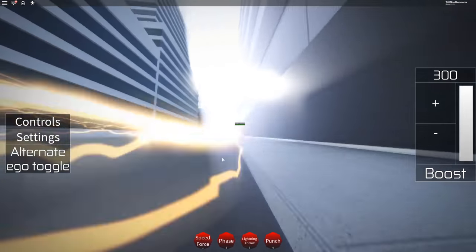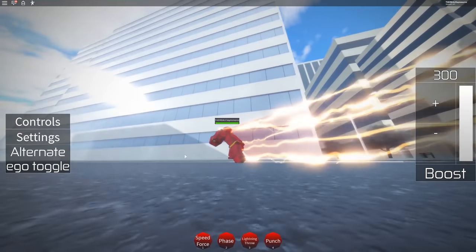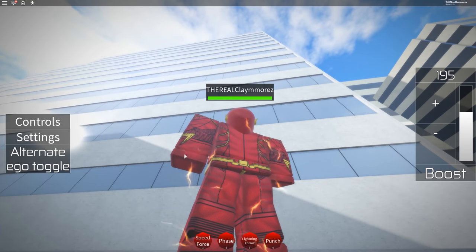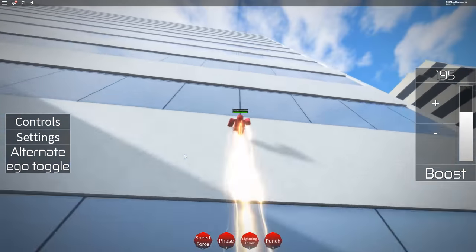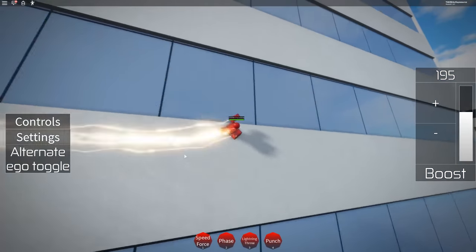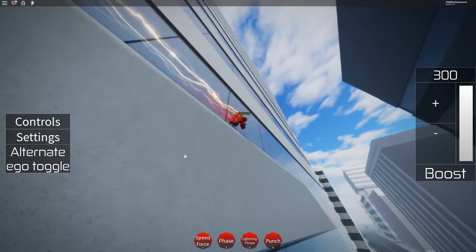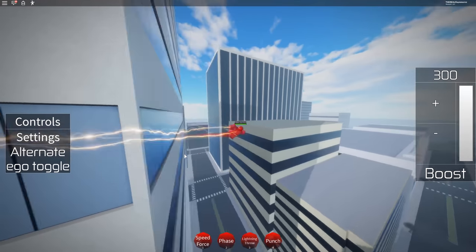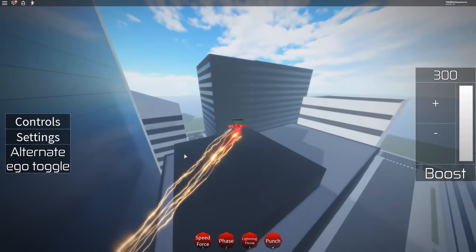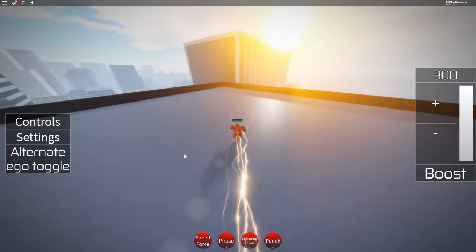Let me just find a taller building because I want to show you the running-up-building animation — it's just so good. I'll slow it down a bit. Just look at that — you can easily run up or go any direction on this building. You can even run along the side and just keep running and jumping around buildings like crazy. That's why the running system in this game is so good.